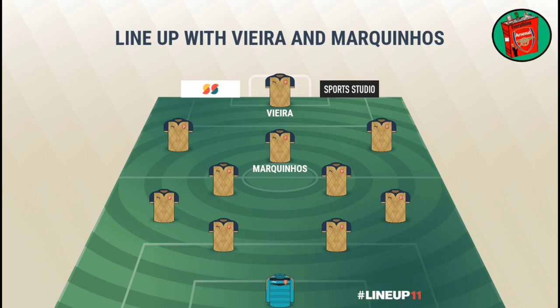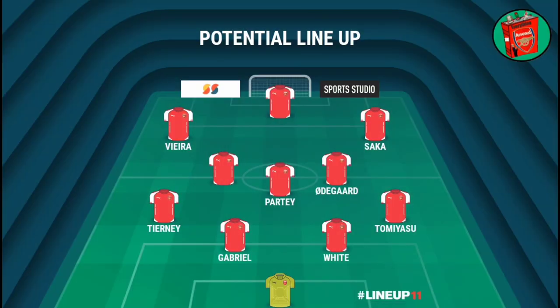I've used the 4-3-3 formation because that's the one Arsenal use most of the time. Now let's take a look at how the first team might look. There are two positions I've left empty — I'm hoping it's going to be Tillermans in midfield next to Partey and Odegaard, and Gabriel Jesus up front with Saka and Vieira. So: Tomiyasu on the right, Tierney on the left, Gabriel and Ben White at the back, then Partey, Odegaard, Tillermans, Vieira on the left, Saka on the right, and Gabriel Jesus up front. That would look strong.